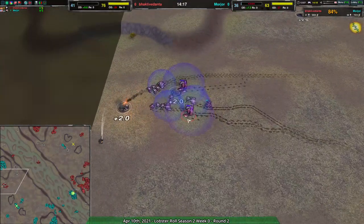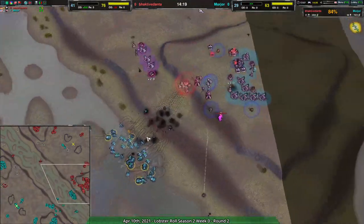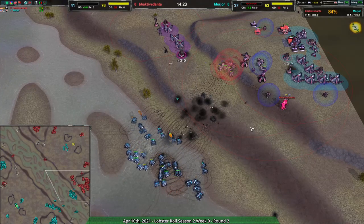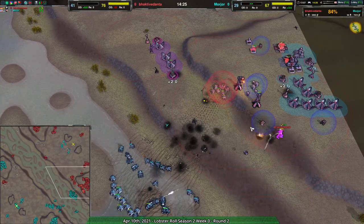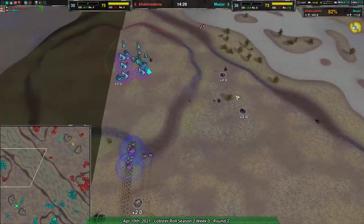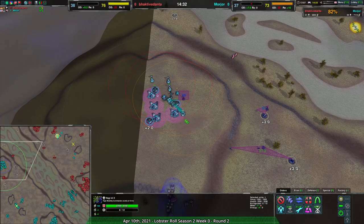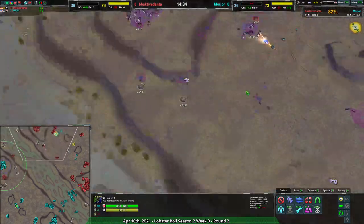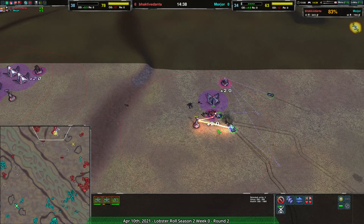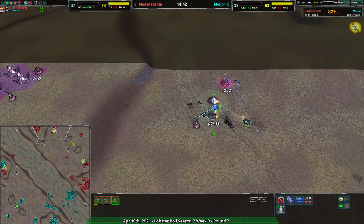Morzor might have to be a little concerned about the attack on the eastern side of the map, but not that much of a problem. Morzor should be able to maintain pressure along Baki Danta's front line. Morzor's commander looks like it's in trouble though — they're trying but it's just the commander alone. The harassment group coming along the side will get rid of some metal extractors, but the Lotus is trying to kill them and they're not microing.